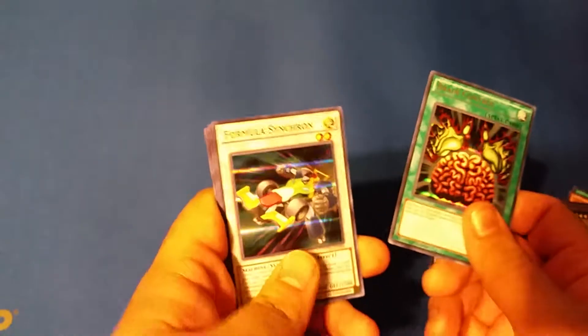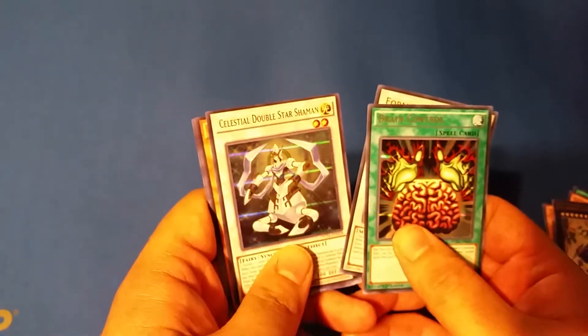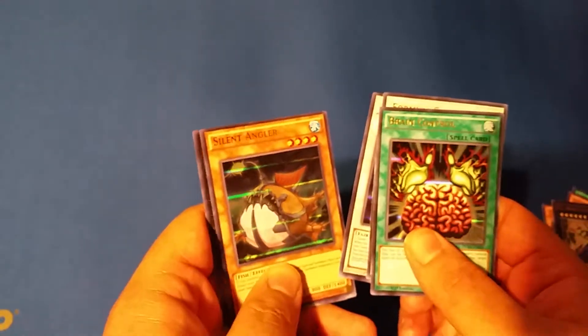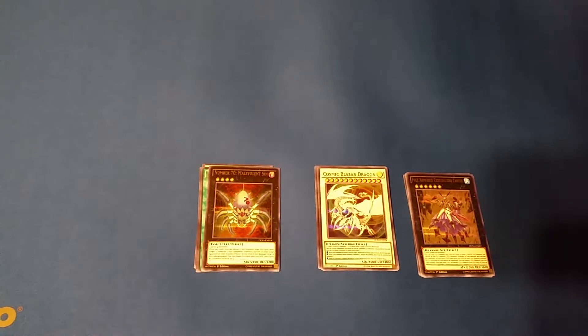Brain Control — Brain Control, very nice — that's off the Forbidden list actually. Yep. Formless Inkron, Crystal Double Star Shaman, Silent Angler, and Malevolent Sin. Those were some pretty good pulls actually — not exactly what I was hoping for but hey, it's still really great. Anything from this set is really good to pull.